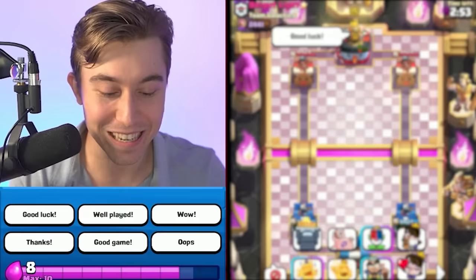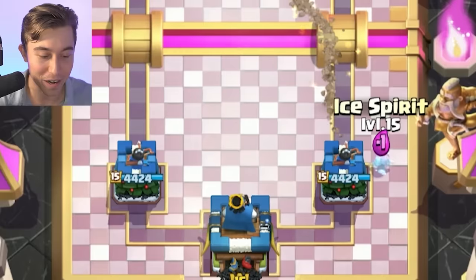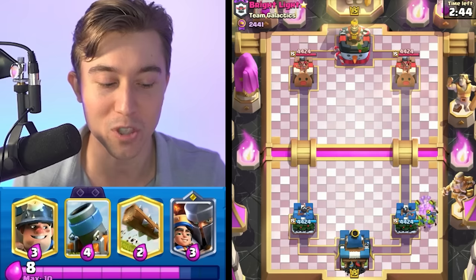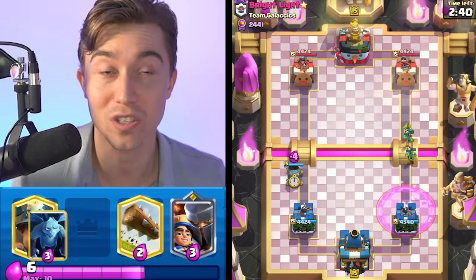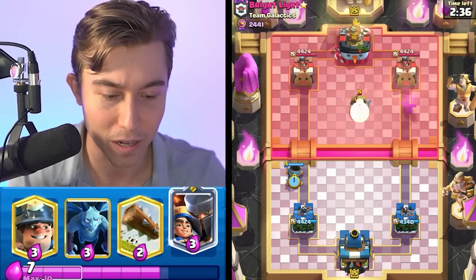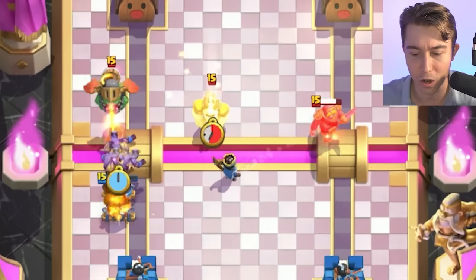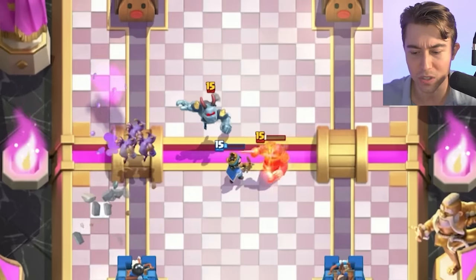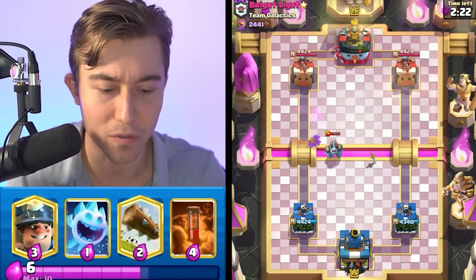We've got a game against a top 451 player. We're always going to go Ice Spirit before Goblins because we want to find out where the Miner is dropped so we can conveniently catch it every time. So even if the Ice Spirit misses, we're able to go in for Goblins directly on top because the Ice Spirit will reset it. I'm going to go for Little Prince here — he's going to Inferno Dragon.